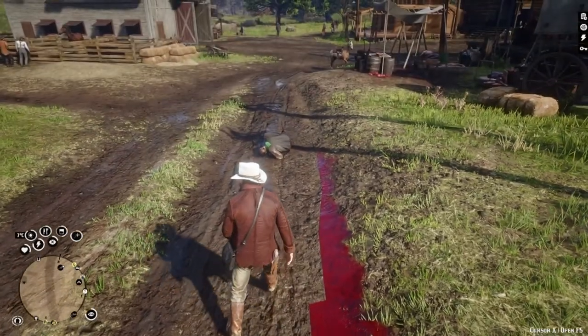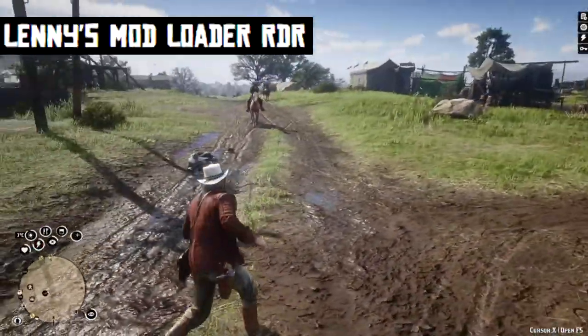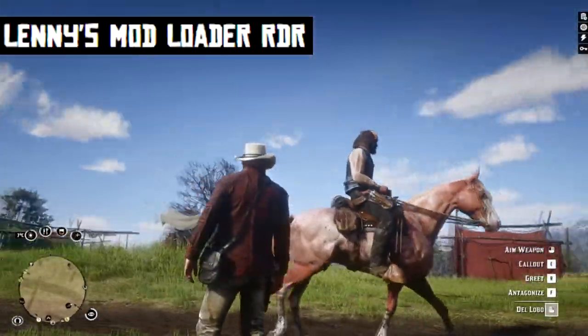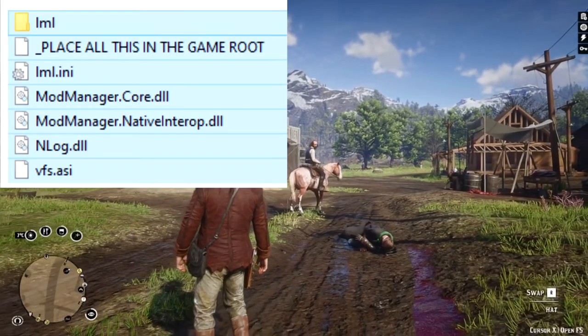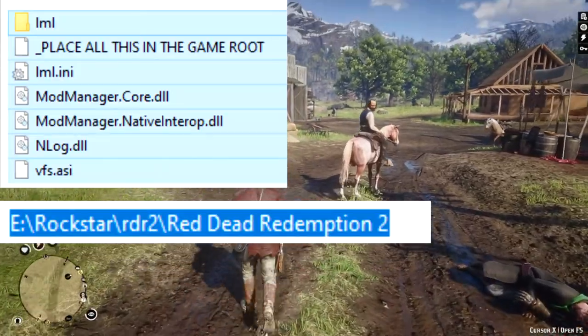First we need to install a few mod tools so all mods work. We have Lenny's Mod Loader. We use this as much as we can, but many mods go straight into the game directory. Open the mod loader folder and drop everything into the game directory, except the 'place all this' file.